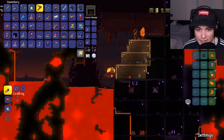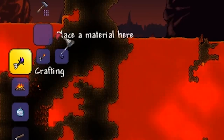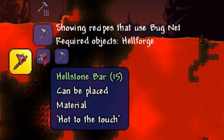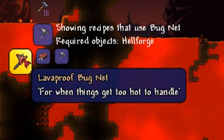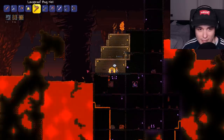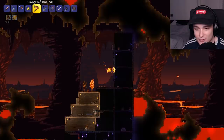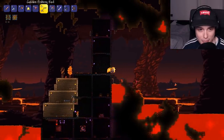Then if we go over to the guide, we can see that we need 15 hellstone bars as well as a hellforge, and we can make the lava-proof bug net. Using the lava-proof bug net we can catch ourselves these critters, and now we have access to the new loot pool.